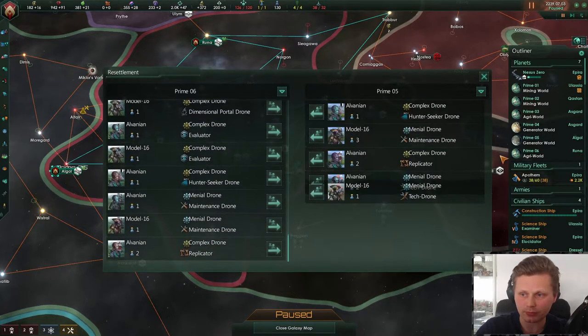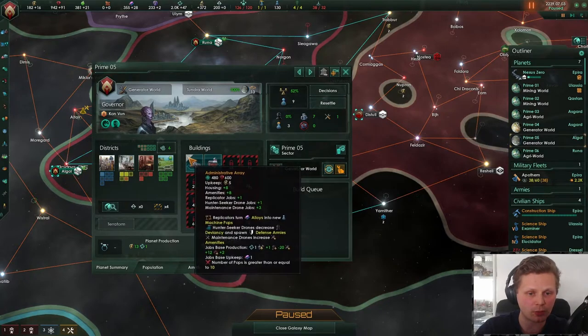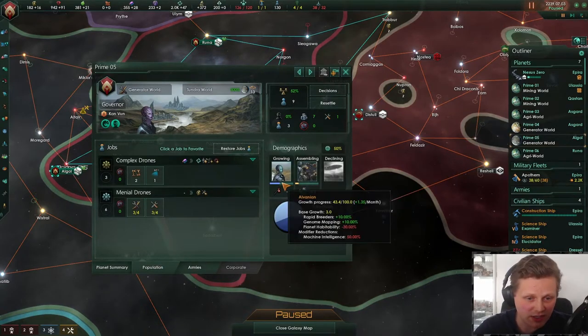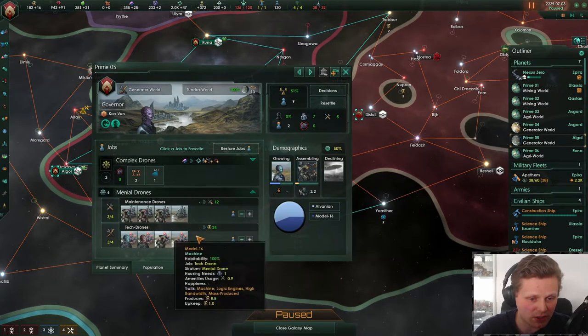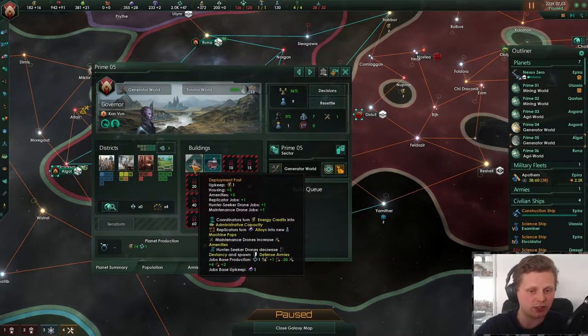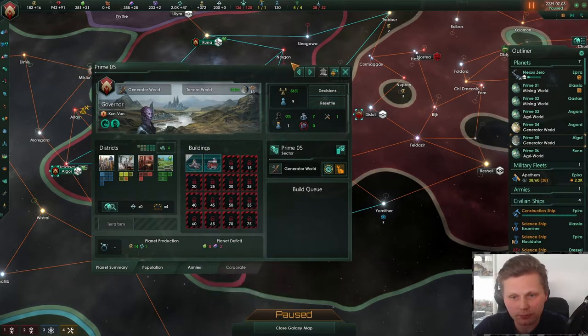Prime 5 — transfer one more over. Prime 5 is stable right now. One more pop is needed to get to the magical number 10. Population-wise it's all growing. And I think we should not focus on you — we should actually start dialing you down. It's going to be lower because we're going to be upgrading the deployment post.